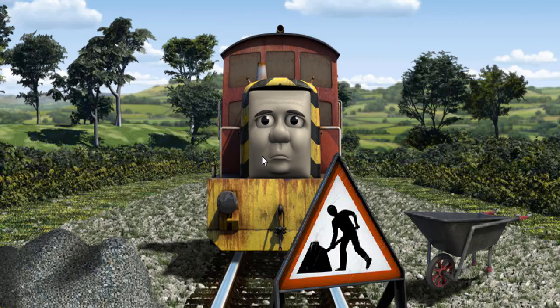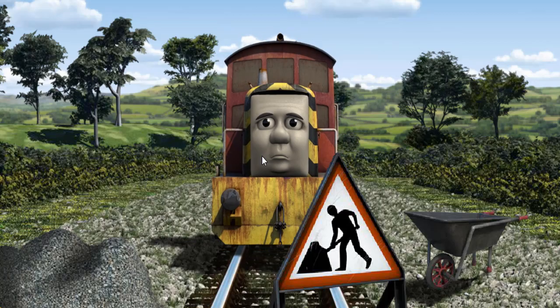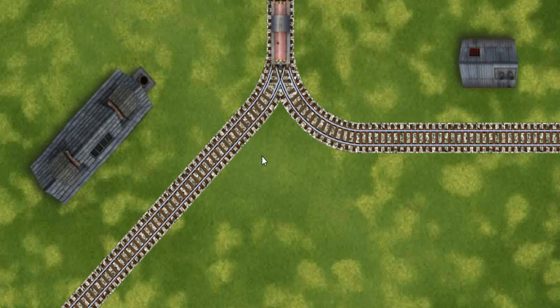Salty was on the wrong track. He would have to go another way. Find the track that goes nearest to the shortest building.